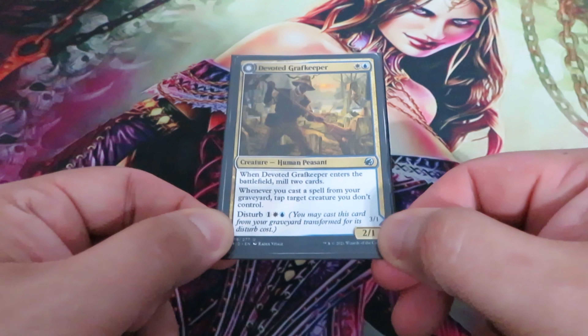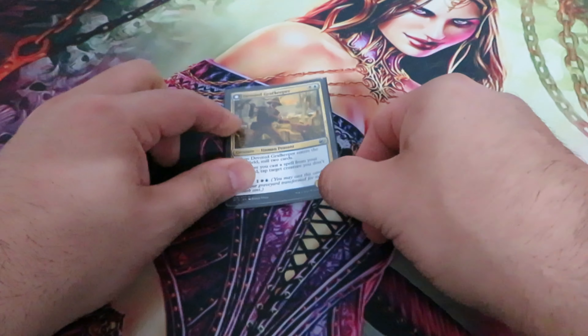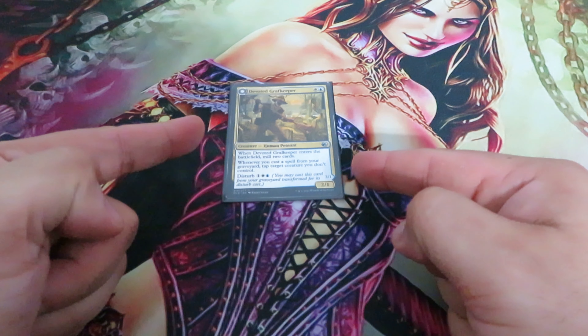It's a creature spell — it goes on the stack. There can be a response or a counter. Nothing happens, and it hits the battlefield. The enter-the-battlefield ability kicks in and I will mill two cards.